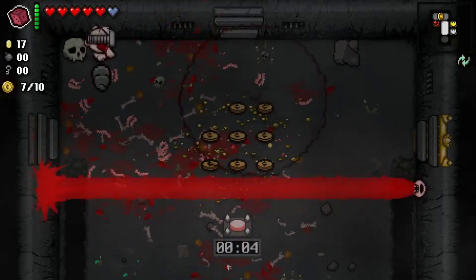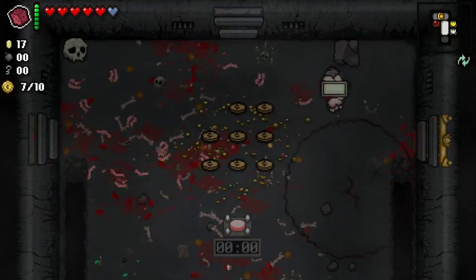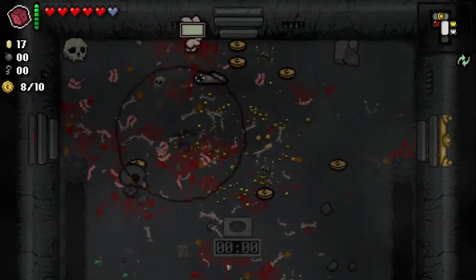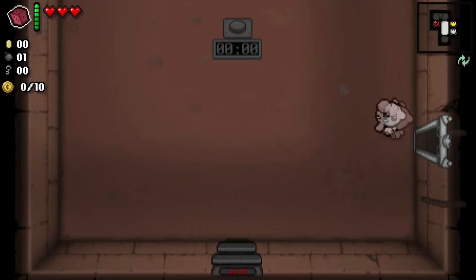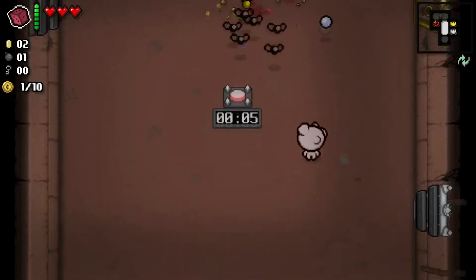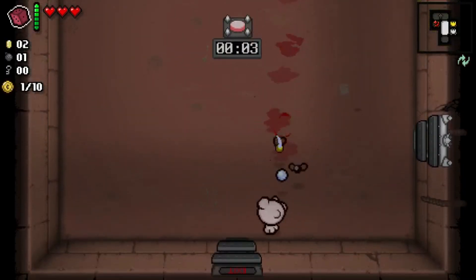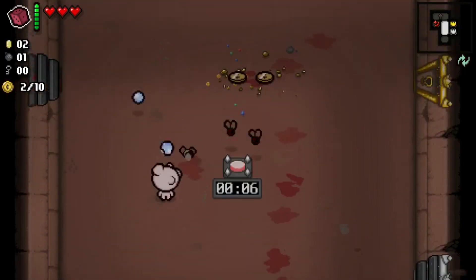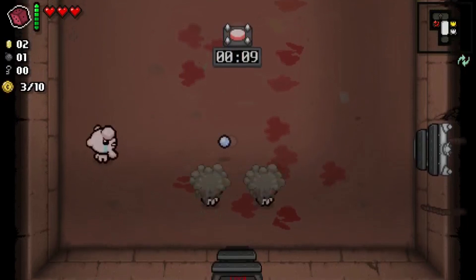But the star of the show is Greed Mode — essentially Speed Isaac. Every floor in this mode is a condensed version of the environments you would normally encounter in the regular game. Stepping on a switch in the middle of the room will trigger both enemies and a few coins to spawn. When you've defeated all the enemies, or when the timer below the switch hits zero, more foes will spawn, encouraging you to be efficient lest you get overrun.